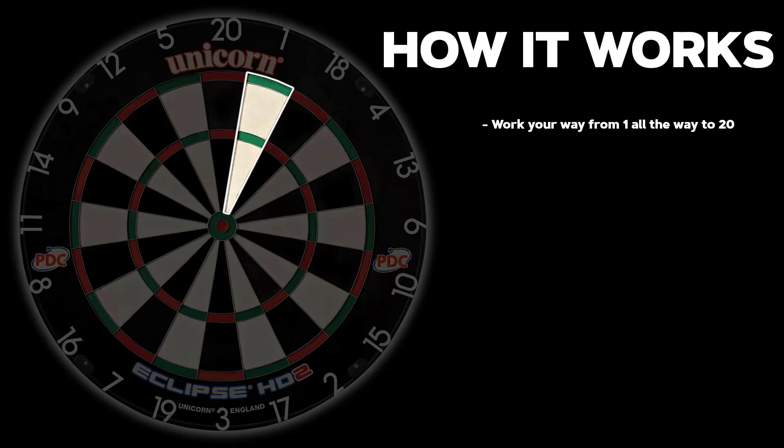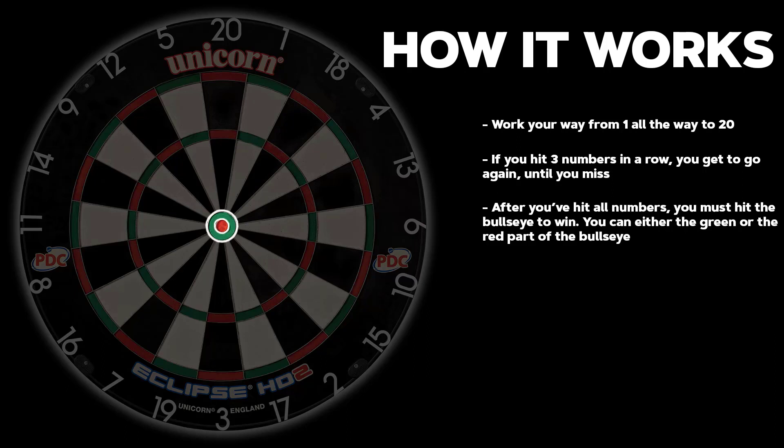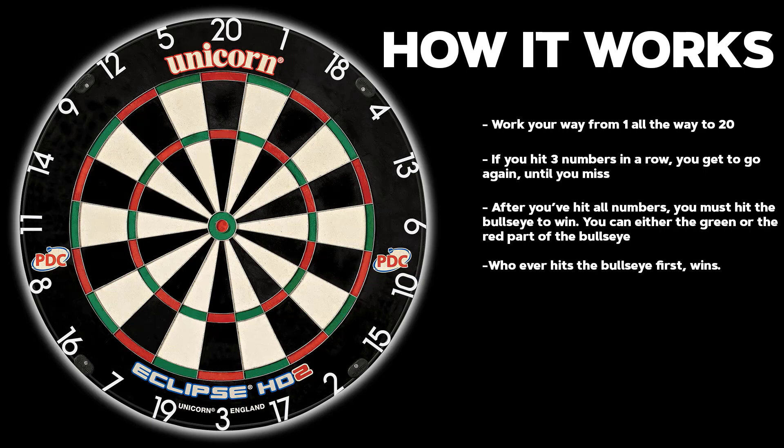Now this is how it's going to work. Competitors will work their way from number 1 all the way to number 20 on the dartboard. If you hit 3 numbers in a row, you get to go again until you miss a number. After you've hit all numbers, you must hit the bullseye to win. You can hit the green part or the red part of the bullseye. Whoever hits the bullseye first will be crowned the winner.